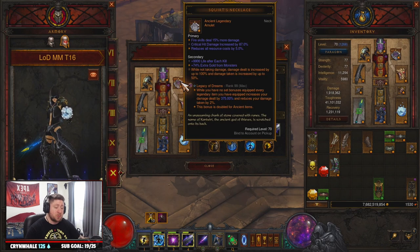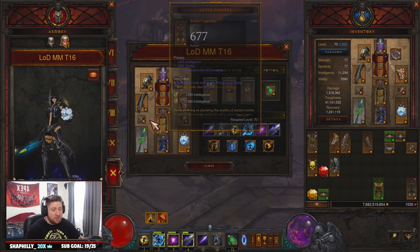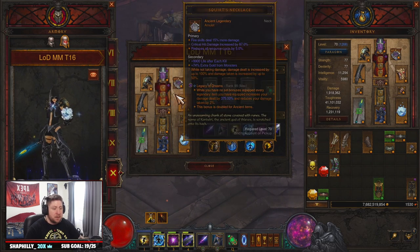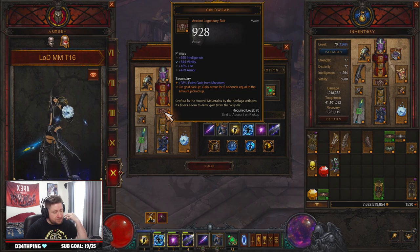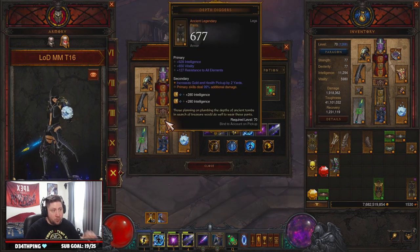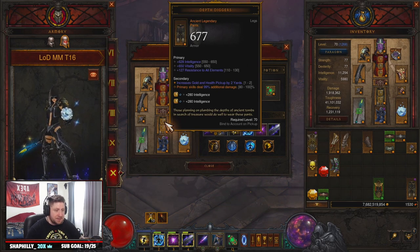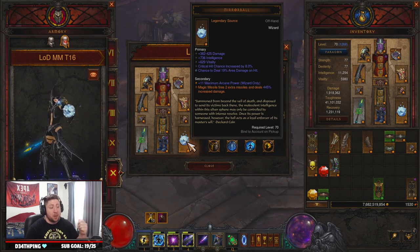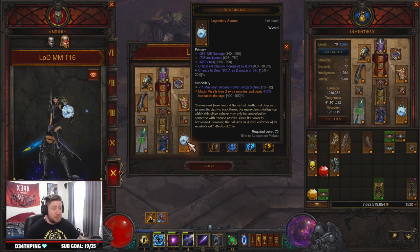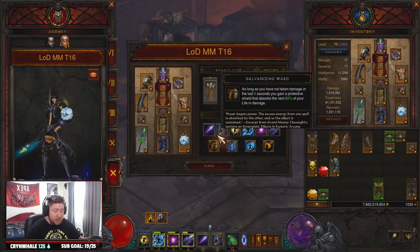We have Cindercoat which reduces the cost of fire skills by 25% - the only thing we're casting is Magic Missile which is fire. But the real reason Cindercoat is here is for more fire skill damage. Magefist for more fire damage. Squirt's Necklace for double damage. Arm guards for more move speed with fire skill damage. Convention of Elements for more damage. Rechel's Ring of Larceny for more speed. Then Gold Wrap combined with Boon of the Hoarder and Avarice Band on our follower for becoming essentially immortal. Depth Diggers - very crucial - primary skills deal up to 100% additional damage. Ice Climbers for immunity to freeze and immobile effects. Mirror Ball gives us two more Magic Missiles and increased damage. Fragment of Destiny gives signature spells 50% attack speed and triple damage.